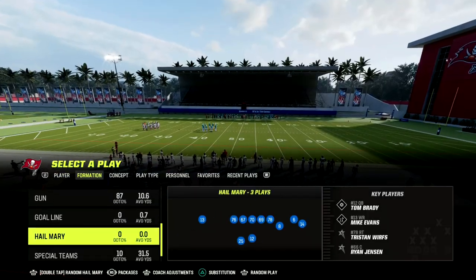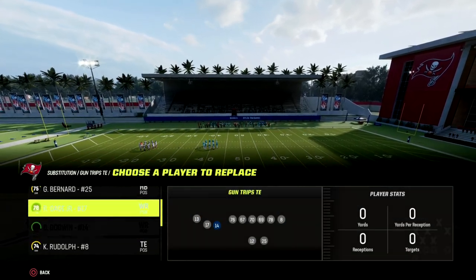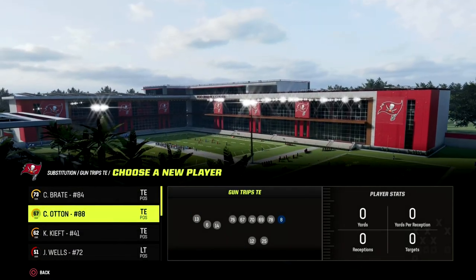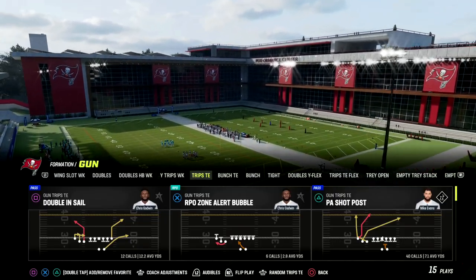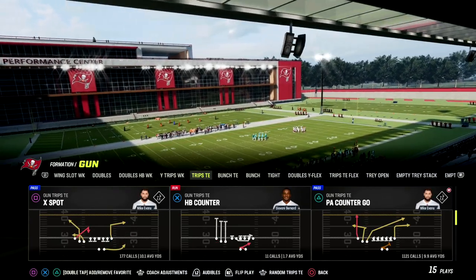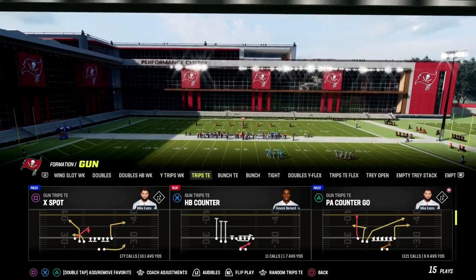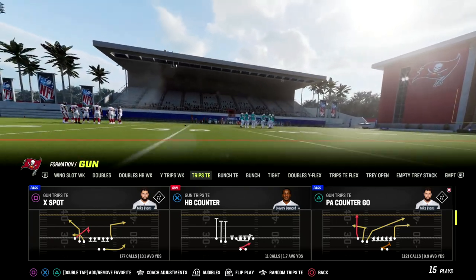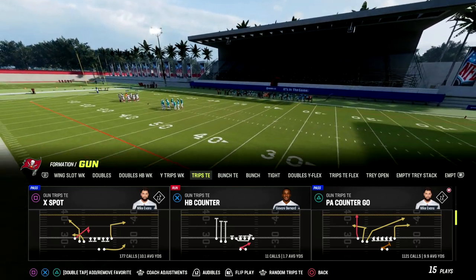This comes out of the Detroit playbook — this is actually the original Trips Tied In that I released, and then we switched over to New England. I did want to break this play down because it has value as the meta is shifting. If you want to get the e-book, we cover both playbooks in the Patreon for Trips Tied In. The beauty of Detroit is there are a lot of formations you can audible into, as well as what you have from Trips. The play we're breaking down today is X Spot.